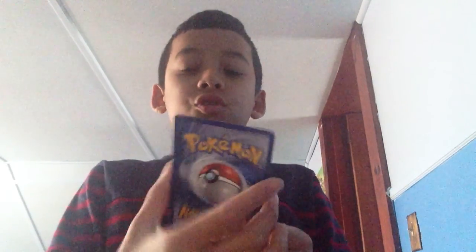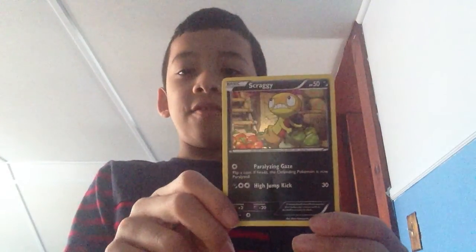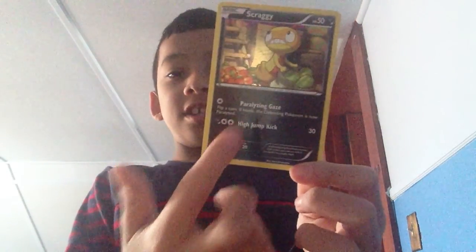Pawn Yard — 60, Piercing Cut. And besides, I'm going to show you the pictures at the end if you didn't get to see this. Scraggy — 50, Paralyzing Graze and High Jump Kick.